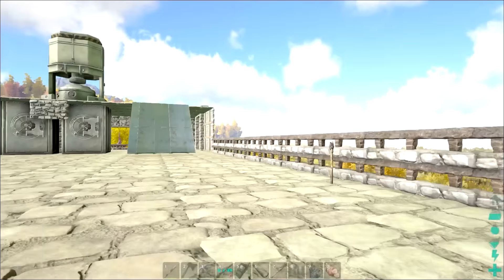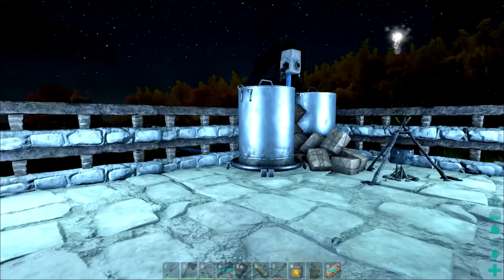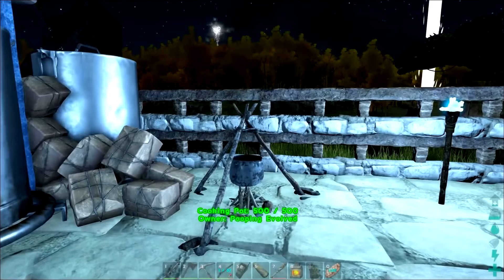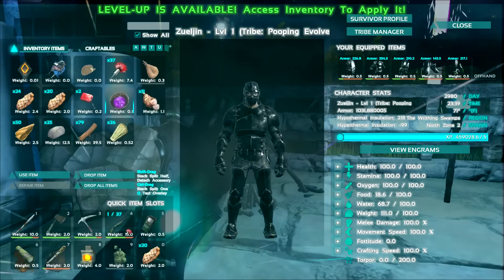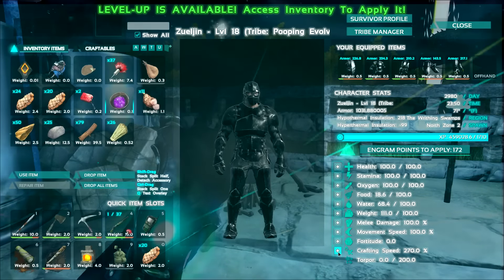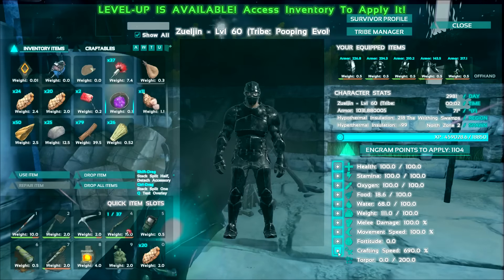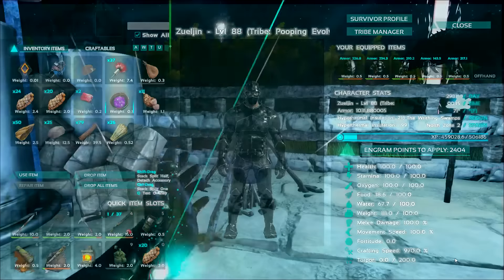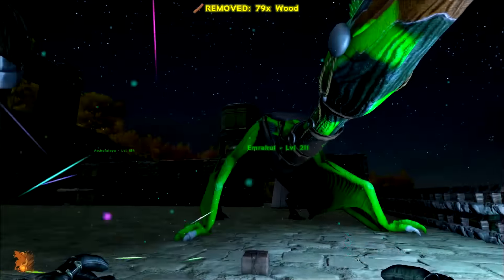I'm going to go share my findings with my mates and I'll be right back. I shared my information, I think everybody's fixed up now, and I've done a little bit of stuff since then. I actually put one more cooking pot back down because I knew I needed to make some recipes, and I made a couple mind wipe tonics and I'm going to respec. So let's just go ahead and kill it right now. It took away all my engrams. I think I'm overweight, but that's okay. Let's bring up crafting speed all the way.